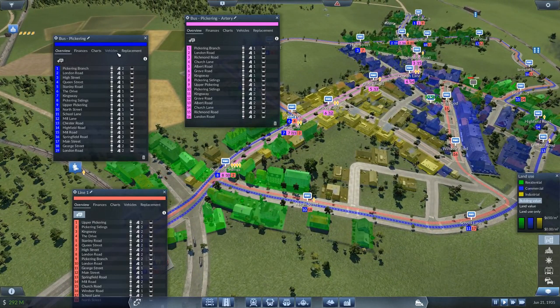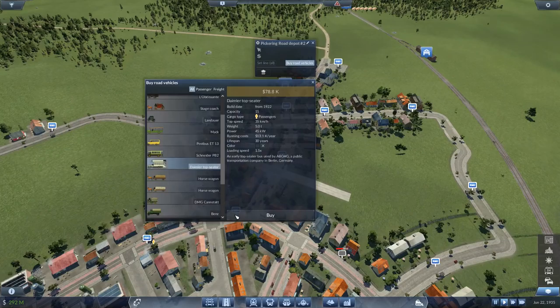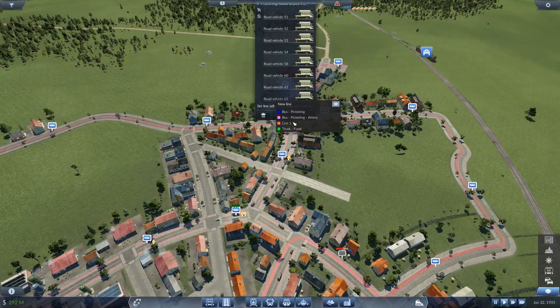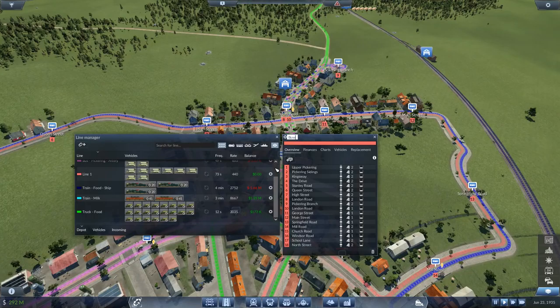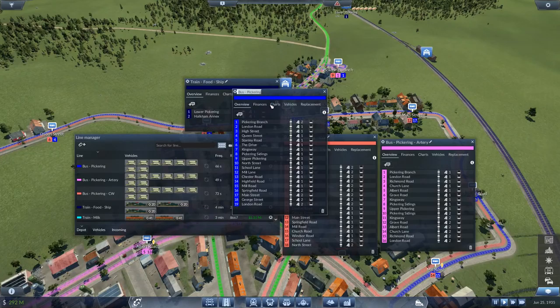Let's add a few more buses — let's get 8 buses here as well, and assign them to the new line. So now we have so many buses they will be spoiled for choice. Let's call this bus Pickering clockwise, and the blue line is counterclockwise. I believe that's good.